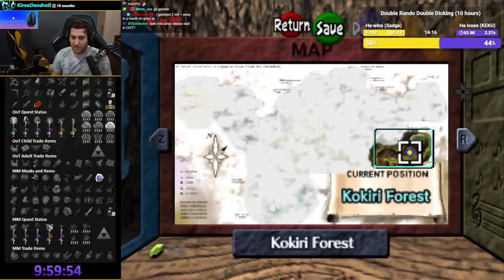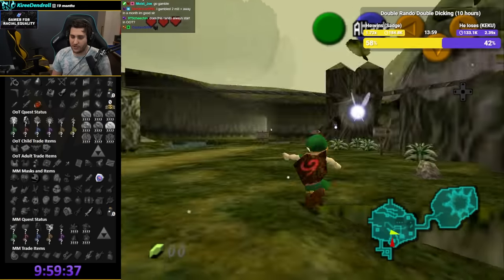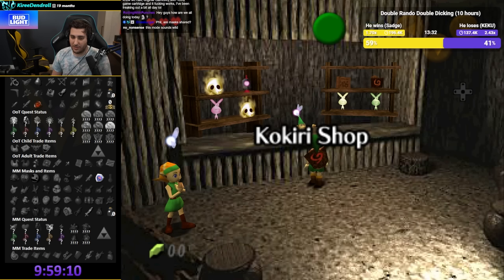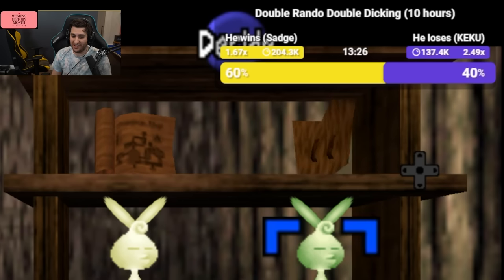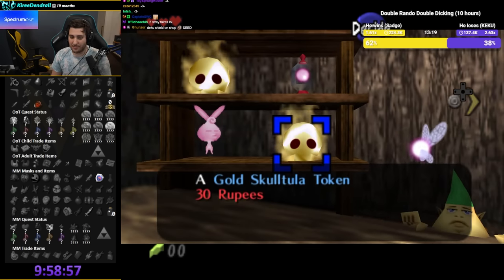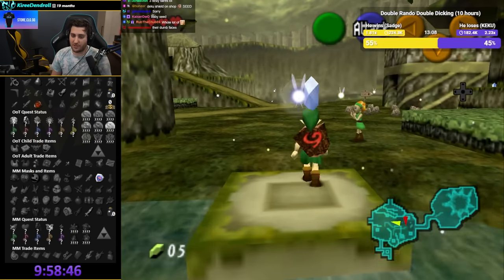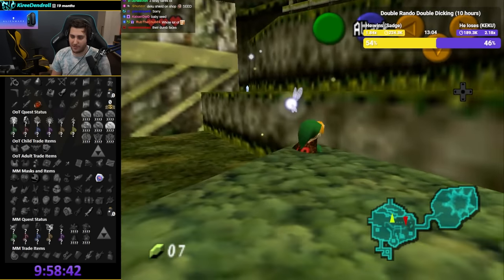Alright, we don't start with anything except the shield. The first thing to do is check the shop. There's a shield there — a 10 rupee shield, so I didn't even need to randomize the shield. We got some stray fairies and a dungeon map. The shield is important because it allows me to crouch, so if I get Deku Sticks we can get the infinite sword glitch.